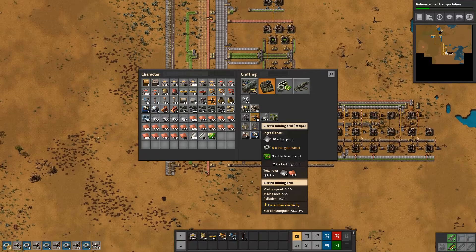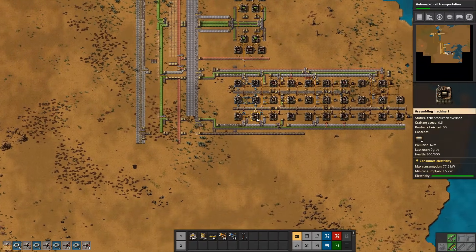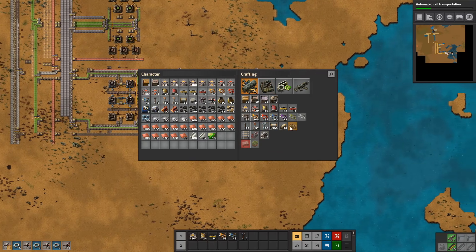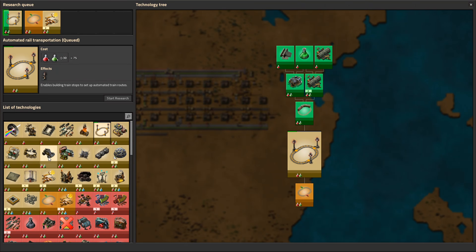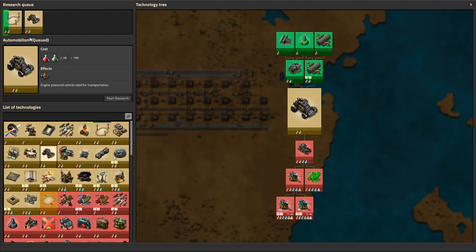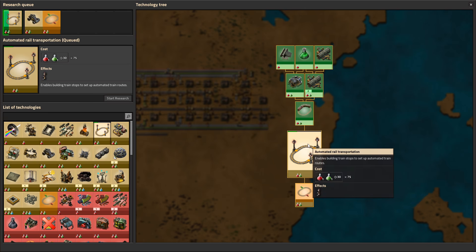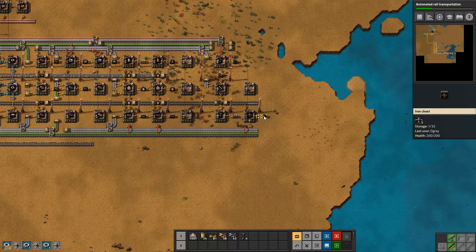Let's craft quite a few of these so we can set up more. We might have to get a car as well - I don't think we can make it yet but we should be able to research it. Then we can go explore and find the things we need, set up a rail network, and be on our merry way.